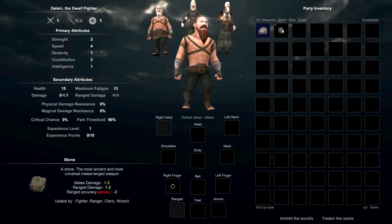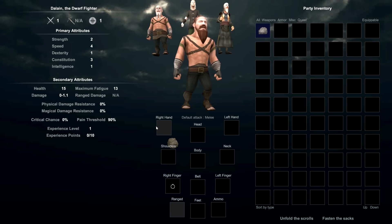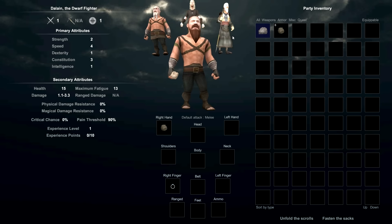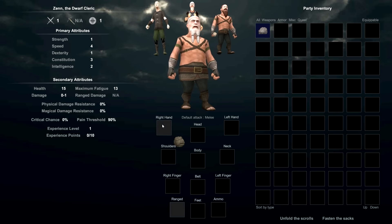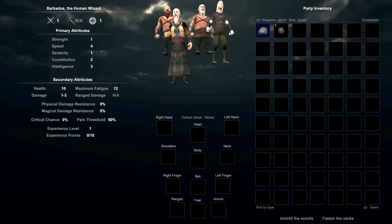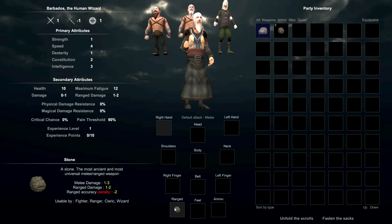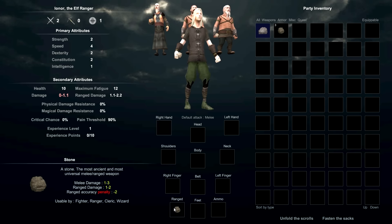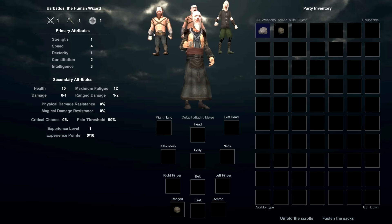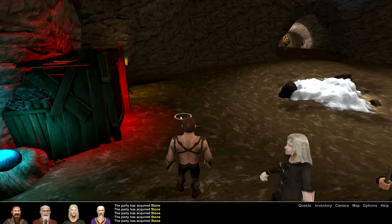We're picking up the last of the stones since we are completely naked. We got seven of them. Let's equip these: melee damage one to three, range damage one to two, minus two to range, and everyone can use them. Put it in the right hand - damage goes up. We can do a little more damage holding stones. The archer and the mage will be throwing stones, and the cleric and the fighter will be bashing people with stones. Let's go with that.